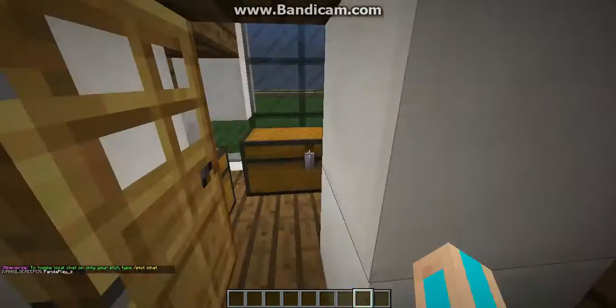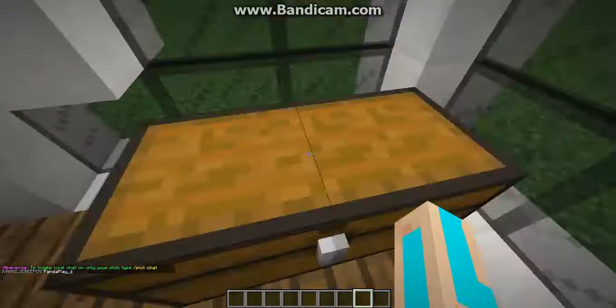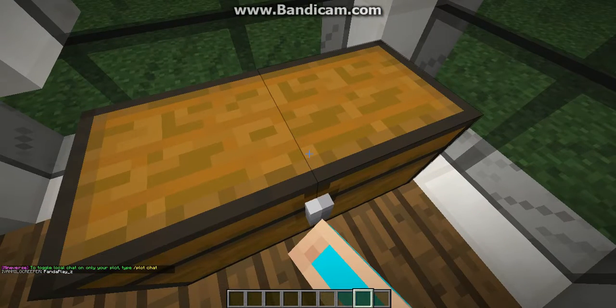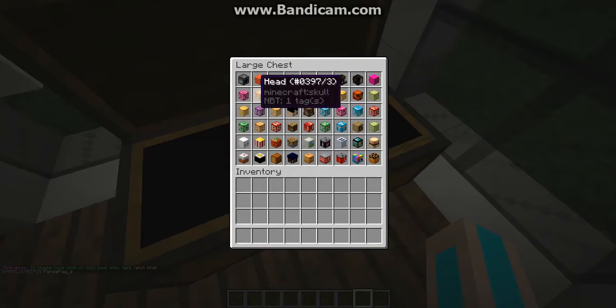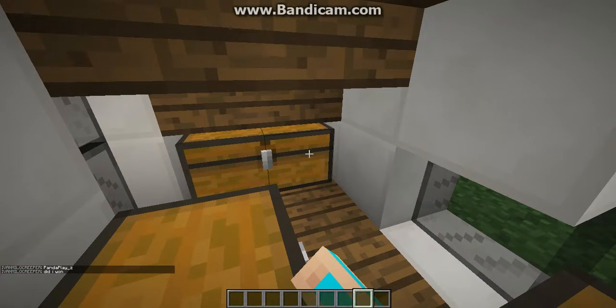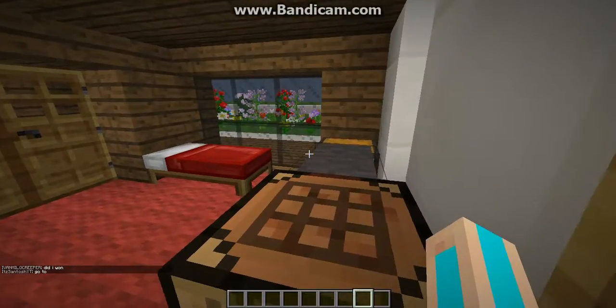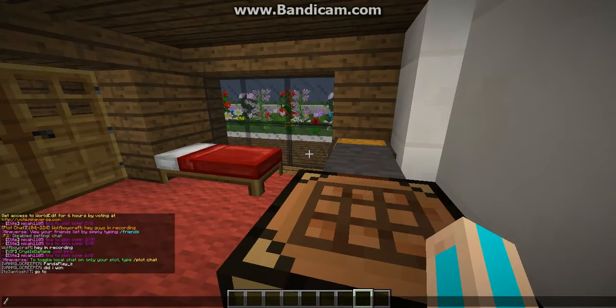Quick intermission — this is my little chess room in my house on creative. If you look in here, you can see all these heads that I have gone to people's plots and copied. Here's what my friend and I do.